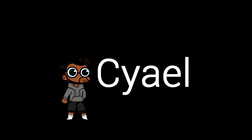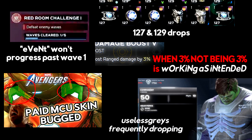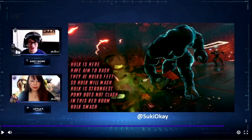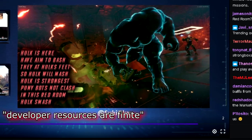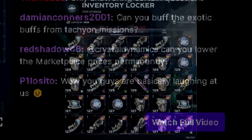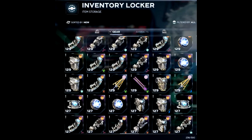Hello, beta testers. If you're still playing Marvel's Avengers, then you're experiencing some, if not all, of these bugs. Andy Wong of Crystal Dynamics' team lets you know in the most recent dev stream that resources are finite. Exactly what you want to hear about a three-villain Marvel game so buggy nine months after launch that you're still getting drops of useless 127 and 129 gear even if you're at max level.